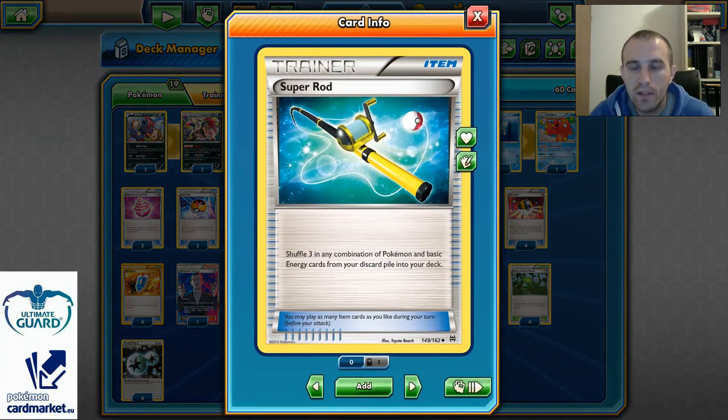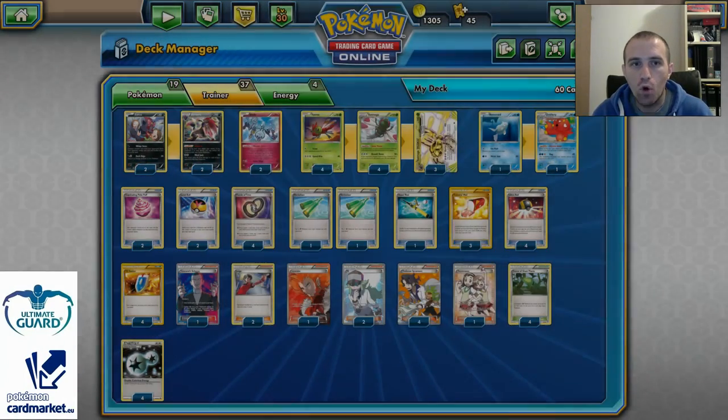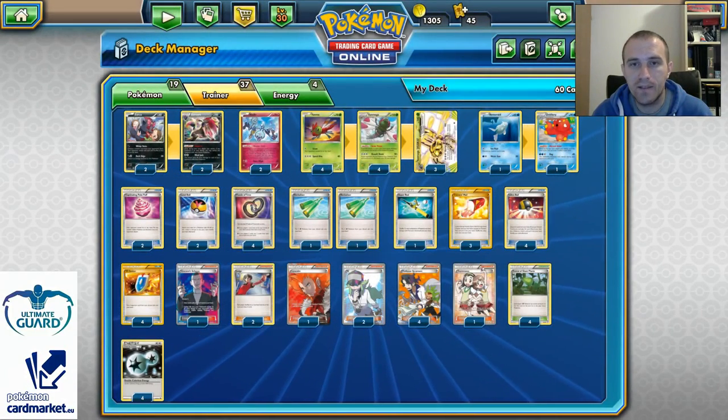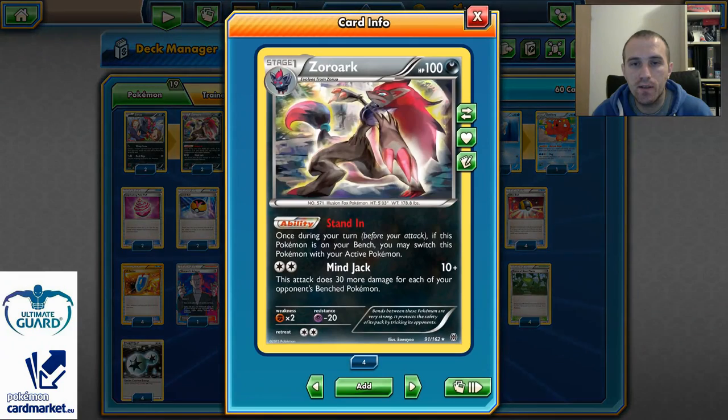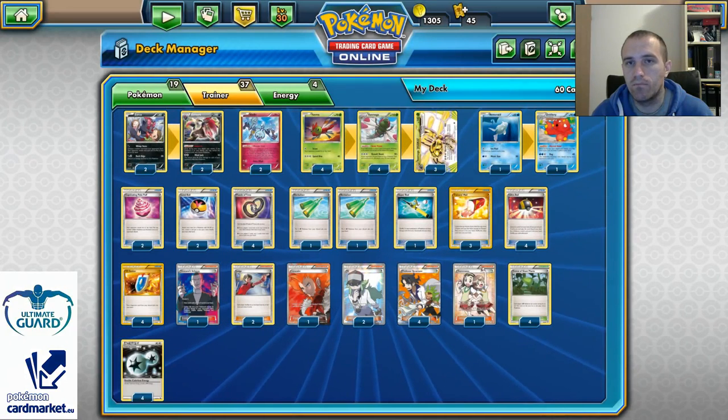One Super Rod is here just because of Zorark and Clefki. Clefki is a very important card and it can help us a lot. Zorark is also great because with Mindjack it can strike for so many damage counters — it's just way too good.